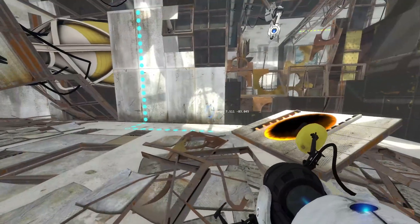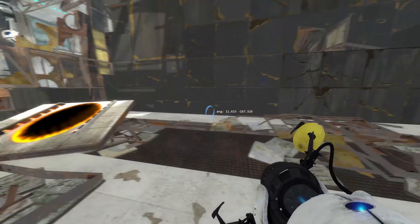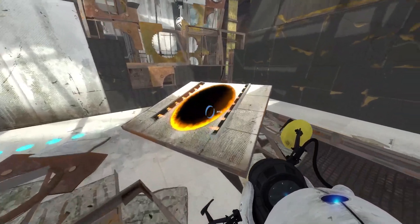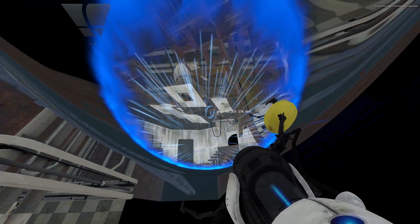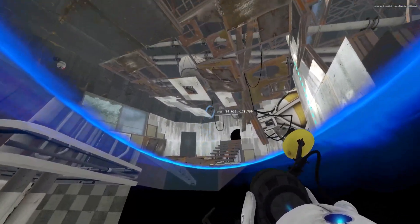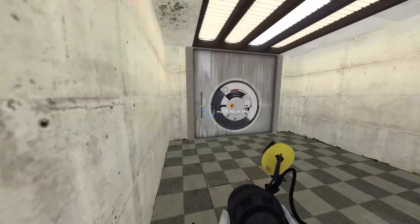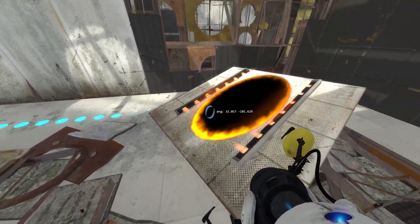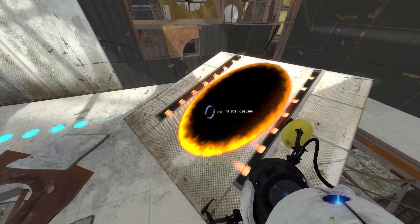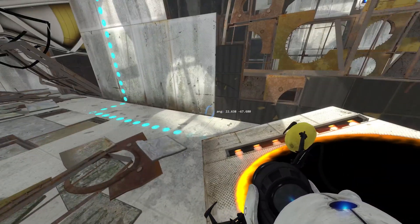From here you have two ways of clipping back inbounds: the standard re-entry and the quick re-entry. For the standard re-entry, walk through your orange portal so you land on the surface, walk forward, and reshoot this portal as low as you can. Then shoot the blue portal again while moving forwards and it will push you back inbounds and trigger the level transition into the next map. For the quick re-entry, move over to this portal and enter the bottom of it with a very low speed, and as your camera is flipping reshoot your blue portal on this wall — it will clip you back inbounds.